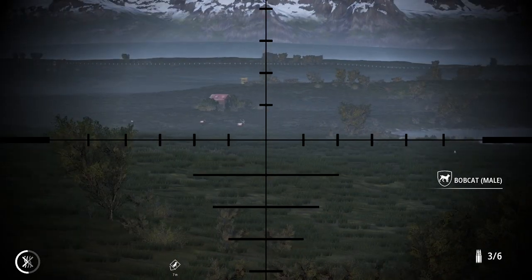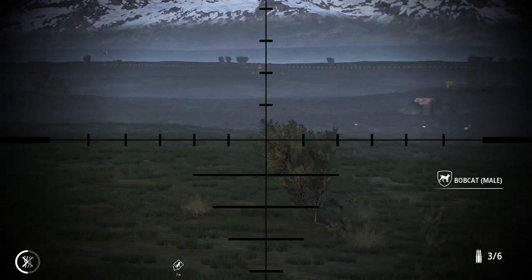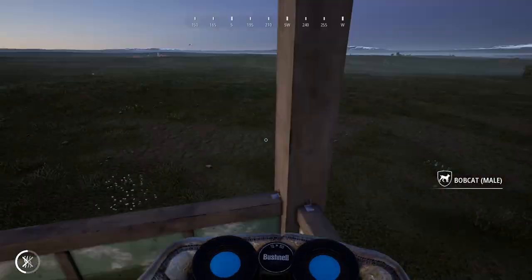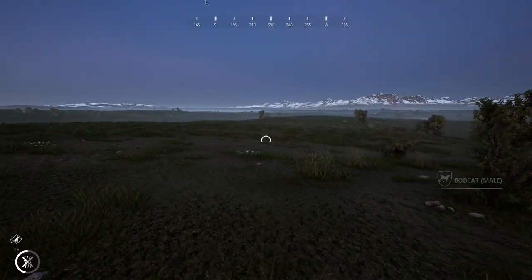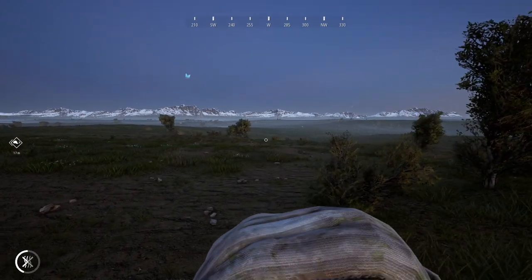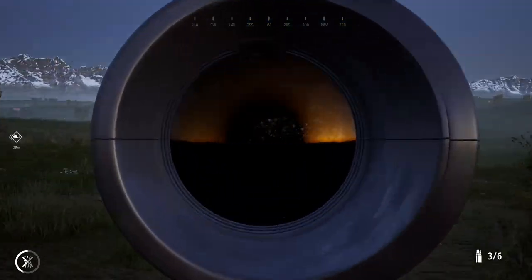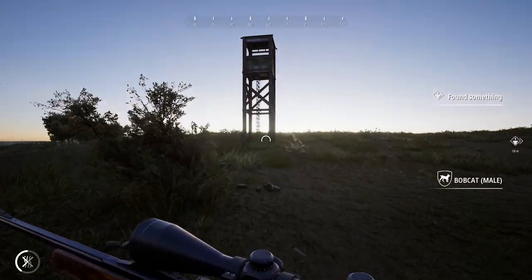We got a bobcat over there but it's pretty far out of range, along with a fox. I don't think we can get it to come to the predator call from this distance. Let's run down and see if we can get it to come in, then move backwards. Let's get this guy to come in towards us. I think that actually might have done it - yeah, that thing's coming at us. Let's go back into the stand.